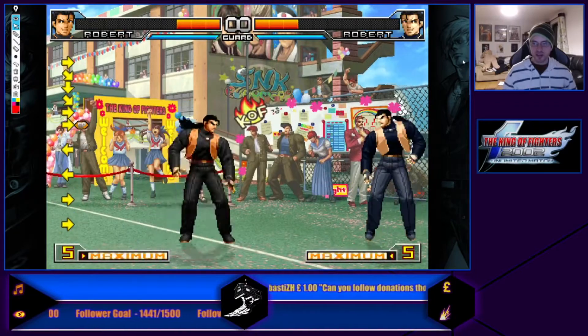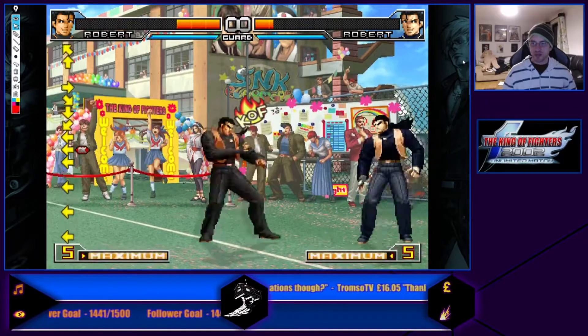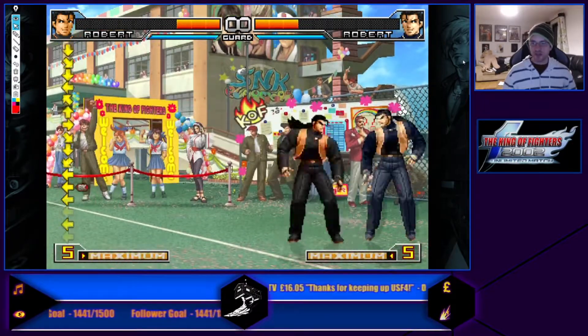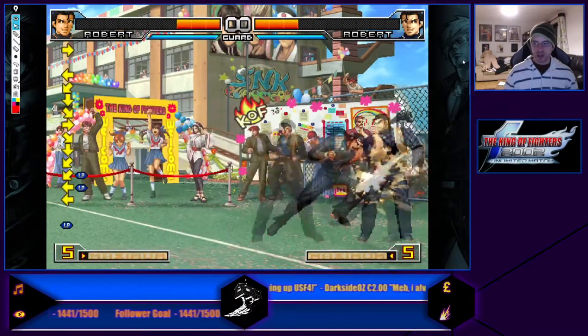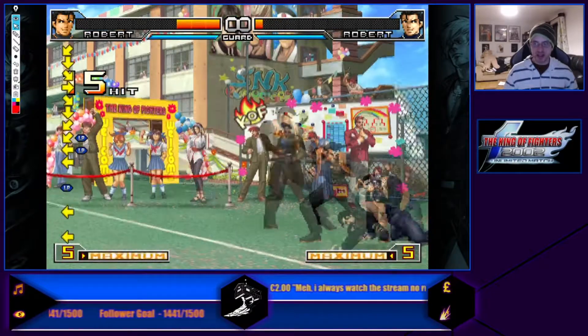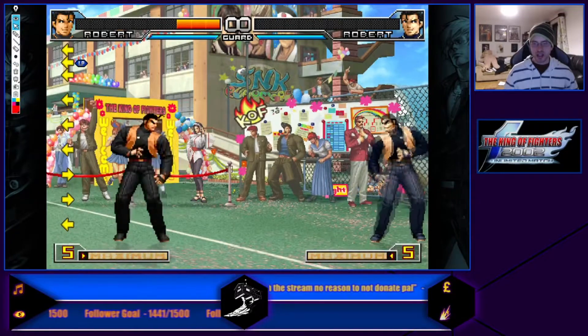He's a footsie-based character a lot of the time. He has stuff to punish a jump because it moves him forward and kind of overreaches. He has the usual Sakazaki stuff — a Rambo into anti-air, Oshoko Ken into anti-air at range, and so on.